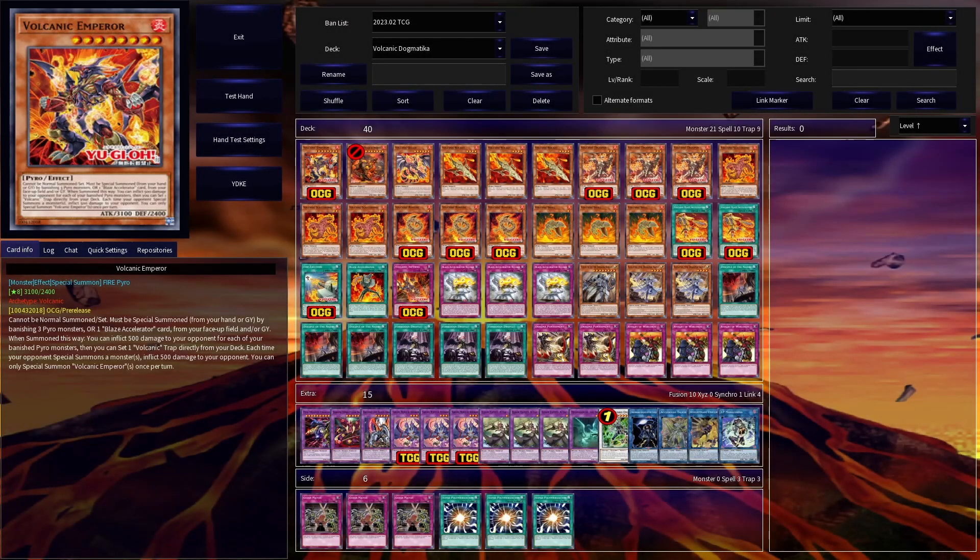Now that you've seen the deck in action, it's time for a quick run-over of the decklist. To start off, I'm running Emperor at one copy. Volcanic Emperor is the boss monster of the deck with a very useful 3100 attack and an easy summoning condition — it can be summoned from either the hand or graveyard by banishing 3 Pyros or 1 Blaze Accelerator from your field or graveyard. When summoned, you burn your opponent for 500 per banished Pyro, then set 1 Volcanic Trap from your deck. An important thing to remember — you must inflict the burn damage to set the trap. Its on-field effect burns your opponent for 500 damage each time they special summon a monster — a sort of Maxx-C-ish effect, which can be very strong given how much burn damage the deck can do.